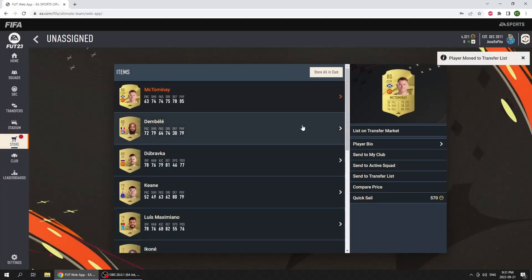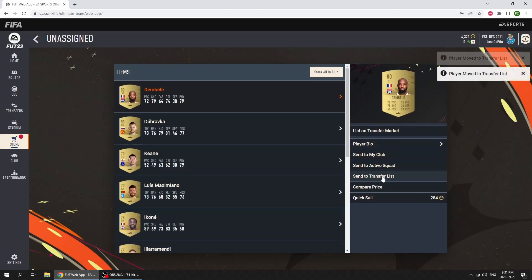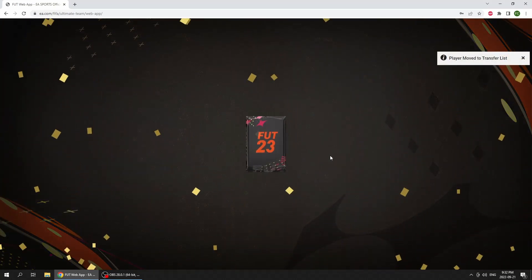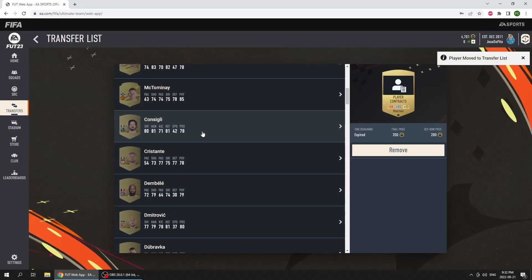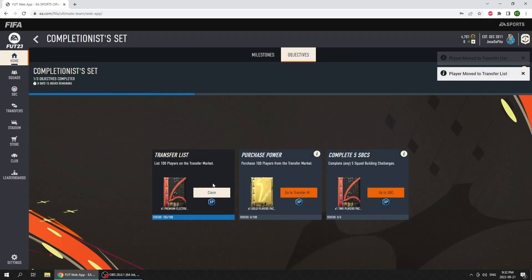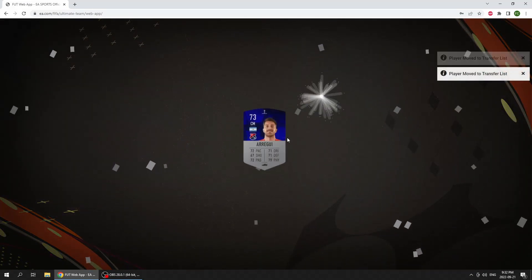Come on, onto the next pack — Scott McTominay, I don't think he's going for much. Ikone might have a little bit of value. Send these guys over to the trade pile. One more — I never get lucky with my starter packs. Let's go to the transfer list. As you can see the contracts are already selling, and if you're wondering why, it's because this objective right here — list 100 players on the transfer market. The contracts count as 15, so let's claim that. We'll go to the store — we've got ourselves another pack to open.